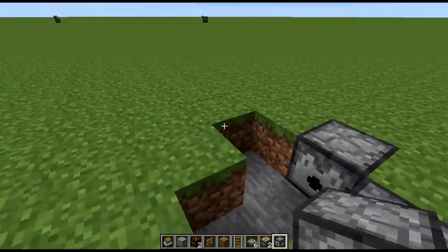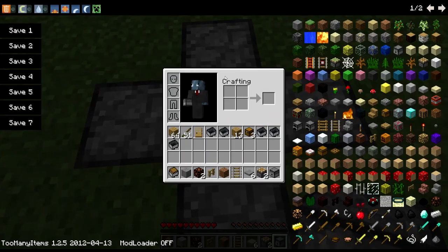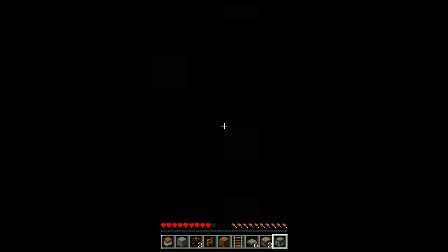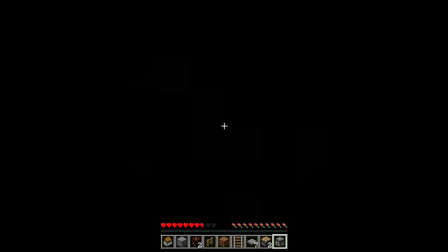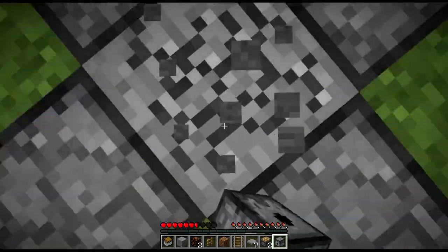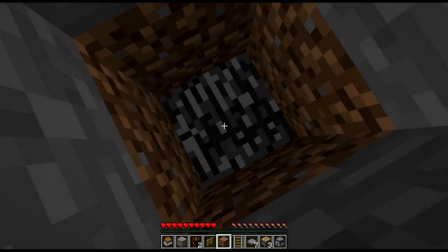I figured out a weird little perk here. You put these dispensers like that, then go into survival mode. You just fall in and you're stuck — you cannot jump out. I guess you can punch your way out, which works, but I thought it was pretty interesting that you just fall right through instead of anything else happening.